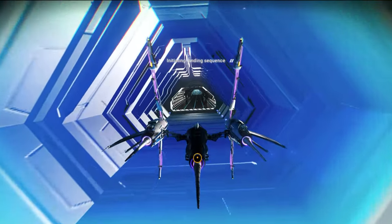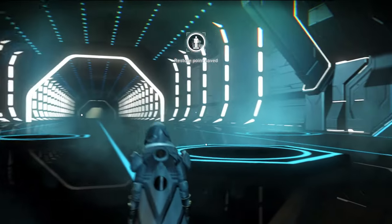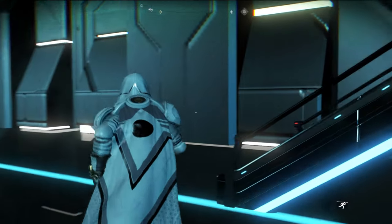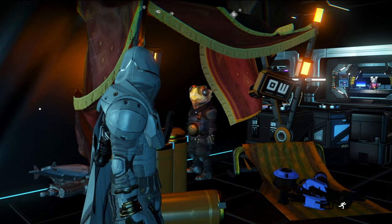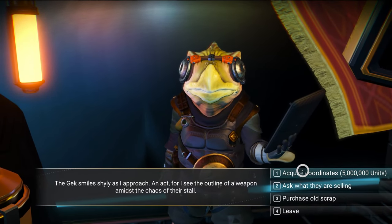If you want my solar ship, it's shown on the right of the screen. When we go to the space station, we need to run to the right side to the scrap dealer. We need to talk to him and acquire coordinates.